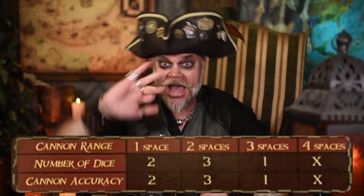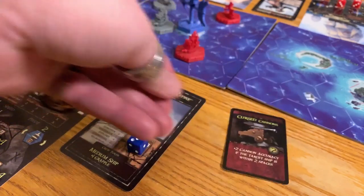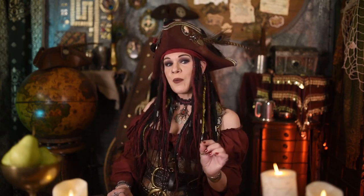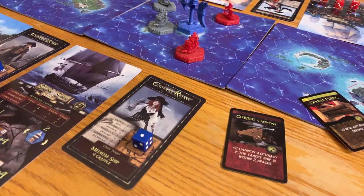Once you've targeted part of a ship, check the range chart to see how many d12s you'll be rolling. But first, see if anyone wants to play skill cards — this is the only time during the attack you can do so. If you're the attacker, you want cannon accuracy; if you're the target, you want defense. To play a skill card, pay its cost from the morale of the captain in the battle. However, that number can never drop below one, so six morale is really only five spendable points.